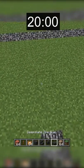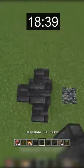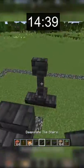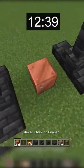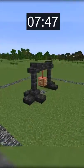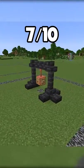I have 20 seconds on the timer and let's go. For this build, my plan was to create a copper bell held up by the new dripstone tile blocks. I've seen this type of design from other builders and I think it works really well with the new illuminated item frames and lightning rod. For 20 seconds, I'd rate this build a 7 out of 10.